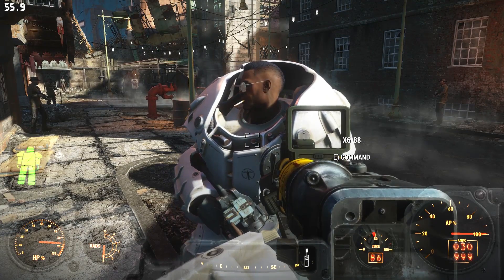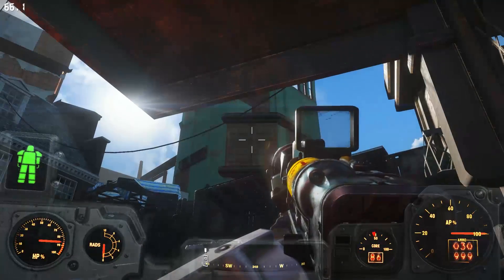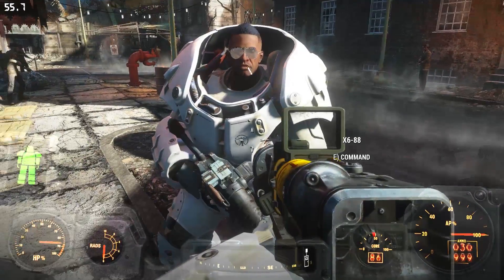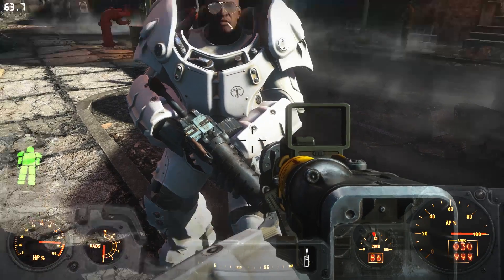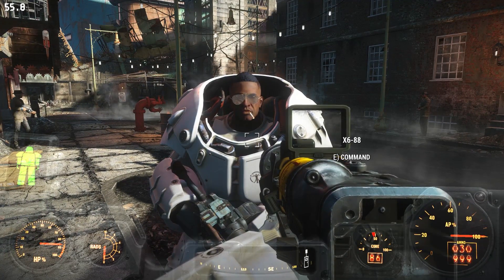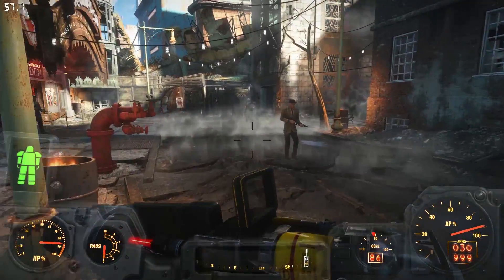Pro tip from Oxhorn: if you're getting the same problem and you're randomly getting the entire world shaking around you, make sure your companion does not have an assault rifle equipped. If he does, switch it out with a new gun and that should solve your issue. Just a quality of life pro tip for all of you.